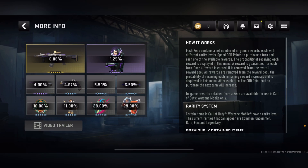Each keep contains a set of in-game rewards, each with different rarity levels. Spend COD Points to purchase a turn and earn one of the available rewards. The probability of receiving each reward is displayed in the menu. A reward is guaranteed for each turn, and once earned it is removed from the overall reward pool. As rewards are removed, the probability of receiving each remaining reward increases. The COD Points cost to purchase the next turn will also increase after each turn.